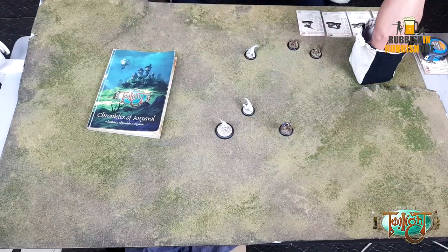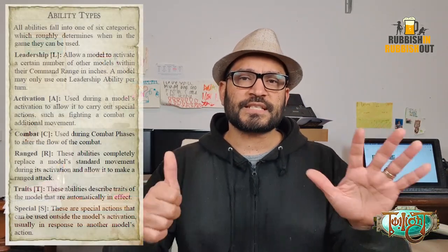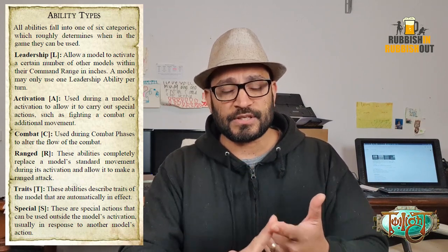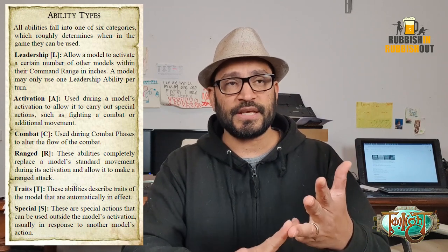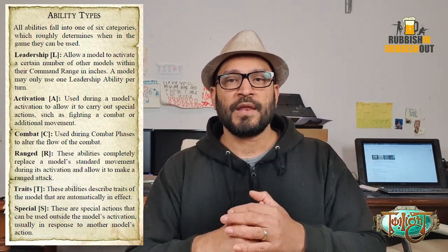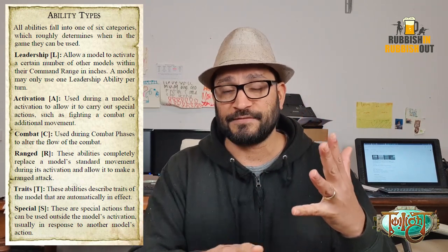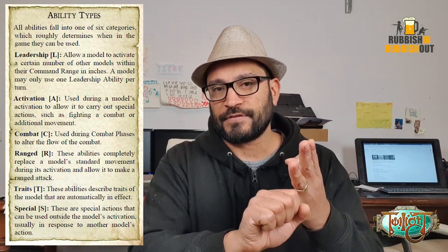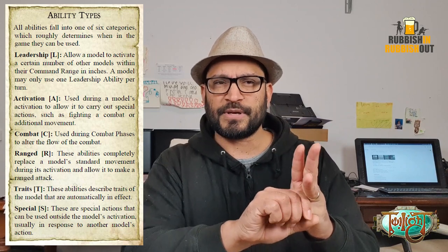I was going to go through the combat mechanics, but I think it's first important to stop and talk about the abilities that each character has. There are six different types of abilities: leadership abilities, activation abilities, combat abilities, ranged abilities, traits, and specials. Traits are always active — there's no need to use them at any specific phase. We'll forget about traits and specials for now, since specials are normally used outside of sequence.